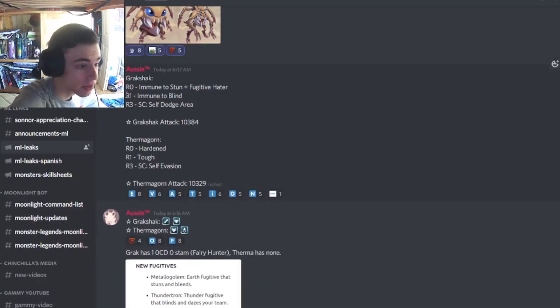We actually have their traits right here. At rank 0, Gragshack is going to be Immune to Stun and have Fugitive Hater. At rank 1, Immune to Blind, and at rank 3 it will have Area Dodge, which is very good. I definitely suggest you guys get this monster if you need a good Area Dodger.